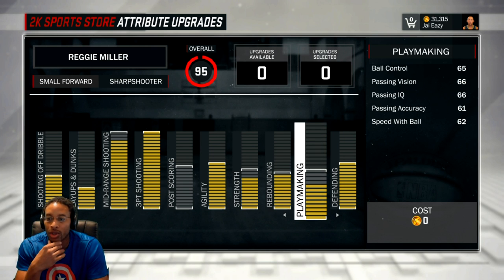Playmaking: ball control 65. I think I could have pushed it to 70, or it may have topped out at 69. If it's not a zero or a five, I don't believe in it. Pass vision 66 — I don't think that extra one point does anything. Pass accuracy 61. Leaving my playmaking not maxed out gave me the extra points to put in other categories like layups and dunks, my three-point shooting, and all of that.